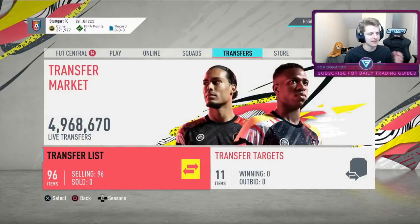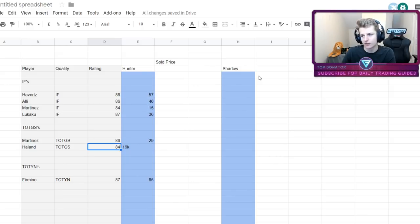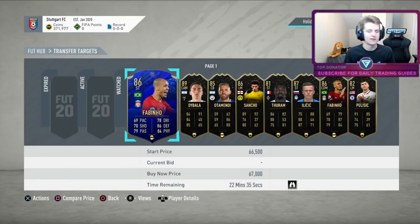We're getting a lot of data right now — even if we don't buy every player, we're still collecting price information. I'm building a data sheet: player name, rating, what they sell for with Hunter, team, group stage, sale price with Hunter. So if I see Martinez on the market, I can check my sheet — Martinez sells for 29k — and instantly decide whether it's a deal.